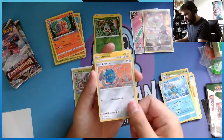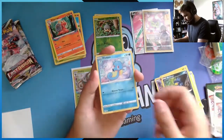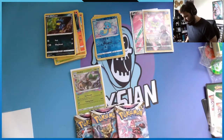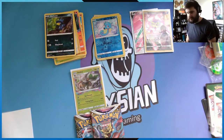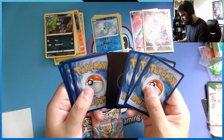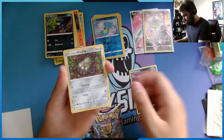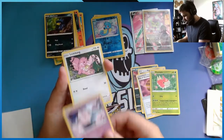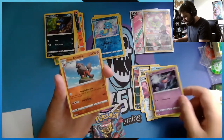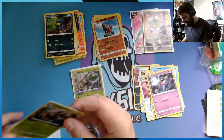Oh, too eager — three cards in one! The happy Gastly again. Barnacle, oh Murkrow, Horsea — anything underneath? Another Murkrow. Last three packs. I think this counts as the energy — I've never been sure of these cards. Wimpod, Clefairy, little Lickitung, Horsea — let's go! Oh, a reverse holo Arcanine! Hey, another Shiftry — hey, my boy!